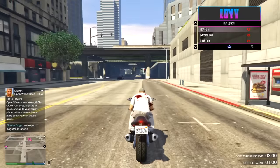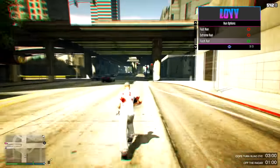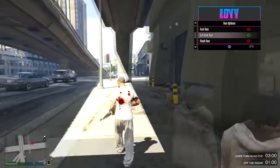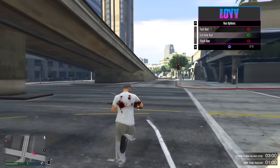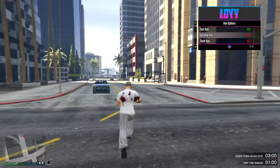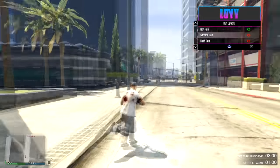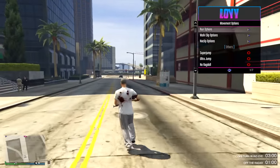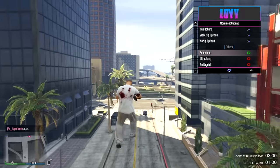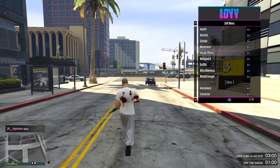Movement — ooh, run options! Let's try the Flash run. Oh, this is actually pretty cool. A little bit too fast for my liking. Extreme run — still a little bit too fast. Fast run — yeah, I like that. I'm running so fast it's like I'm in a cartoon. It's kind of funny looking, I'll keep that on. Super jump — is that the one I'm thinking of? That's good on impulse. Yeah, I like that.